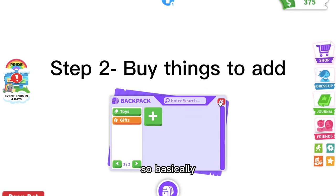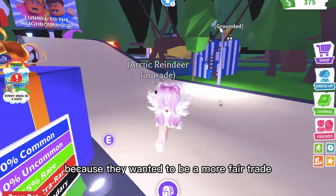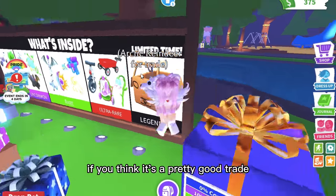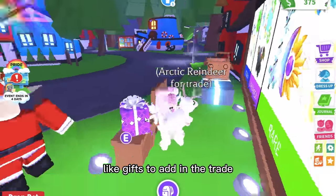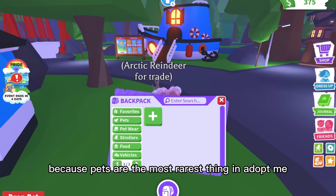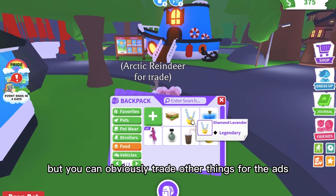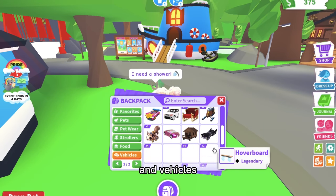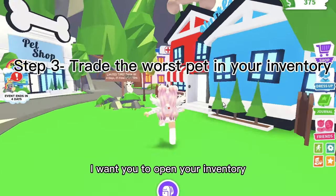The next thing is how to make people accept your trade. Sometimes people ask you to add because they want a fairer trade. If you think the trade is unfair, just decline. But if it's a pretty good trade for you, consider adding things like fly potions, ride potions, or vehicles to sweeten the deal, since you don't want to trade away pets — they're the rarest things in Adopt Me.